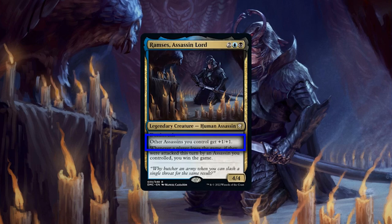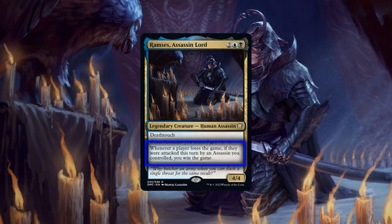Taking a closer look at his core stats, Ramses is sporting a midweight CMC along with a matching stat block for his cost, deathtouch to enable easier trades, and a pair of abilities that not only empower assassins but also turn them into a unique alternate win condition that fundamentally changes how we play the game. His first ability is a simple no-frills anthem for assassins, which while basic is appreciated by the tribe, as many of its members have very low stat blocks and this boost will help increase their damage output and survivability.